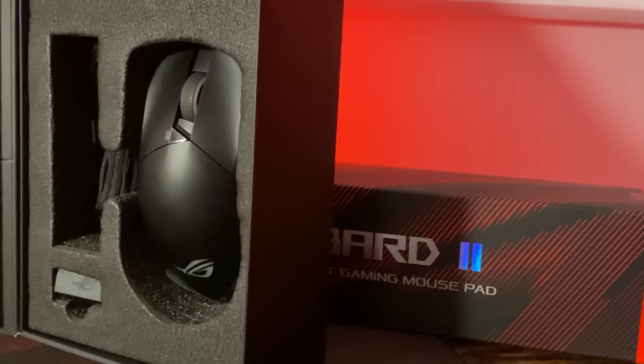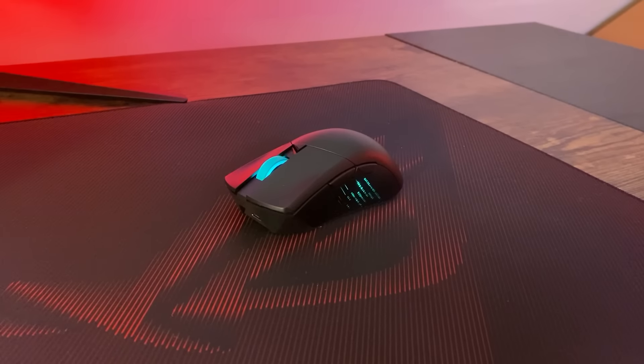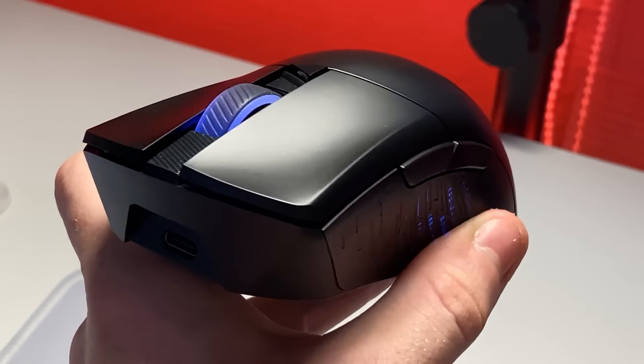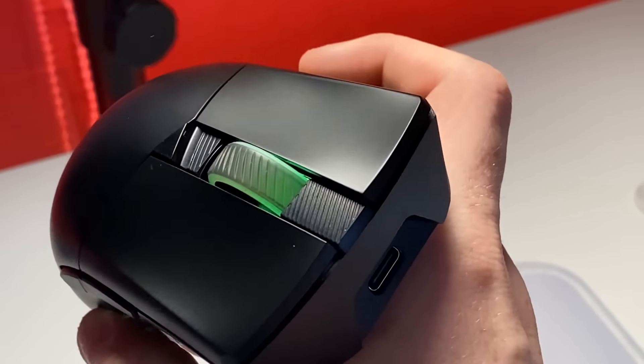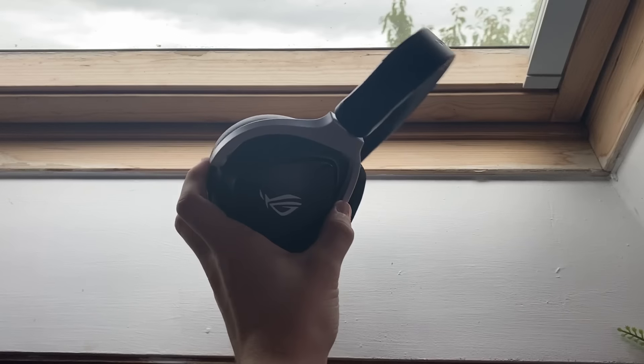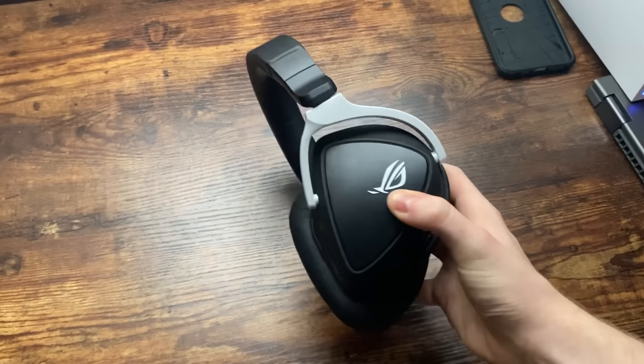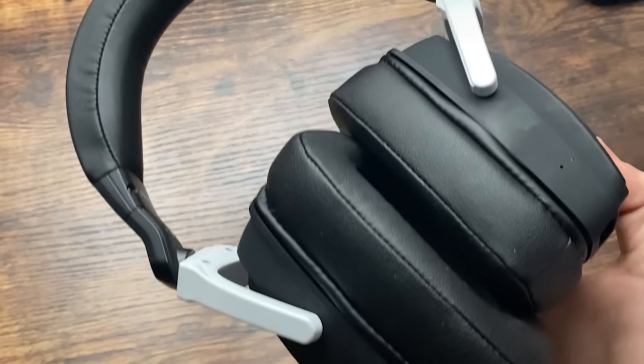Now we have the mouse, which is the ROG Gladius 3 Wireless. It feels comfortable, and the clicks sound awesome. Without RGB enabled, this mouse, according to Asus, has 100 plus hours of battery life. Now we have the headset. This is the ROG Delta S Wireless. Super duper comfy. Fits so well on my square head.